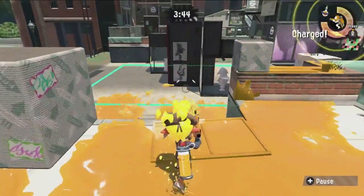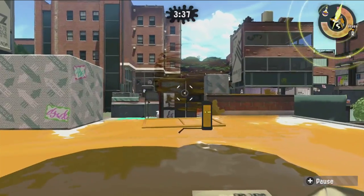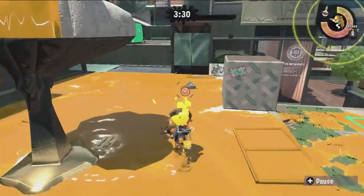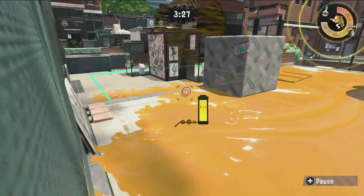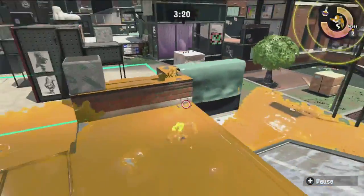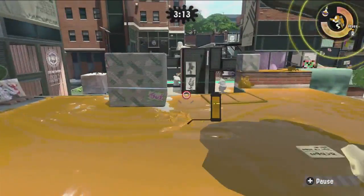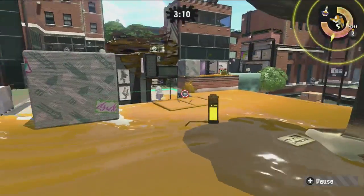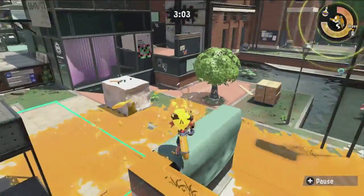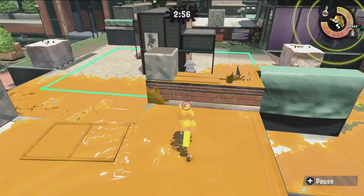Step three: charge your specials while using sub weapons to pressure enemies. For example, if a sniper is holding top mid and you throw a bomb there, they're not going to stay — they have to drop down, which opens up more movement options for your whole team. A good example here is using Splashdown to shut down top mid, which can also help ink your side of mid in the process.